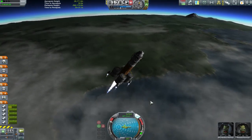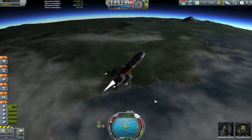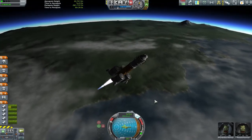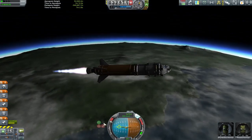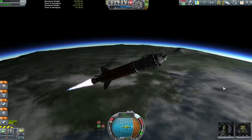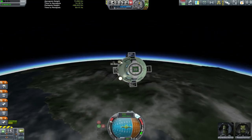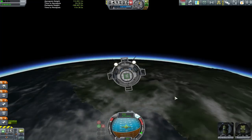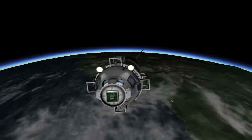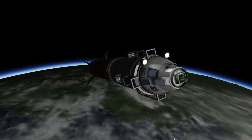We then put an orange tank underneath. Unfortunately without the Mainsail, it is indeed a Skipper because that's the best we've got. There are some external tanks with the radial large engines on the outside. As normal, I've tried to give this vessel a little bit of personality — it's got like two eyes, a couple of ears, a face, stuff like that.